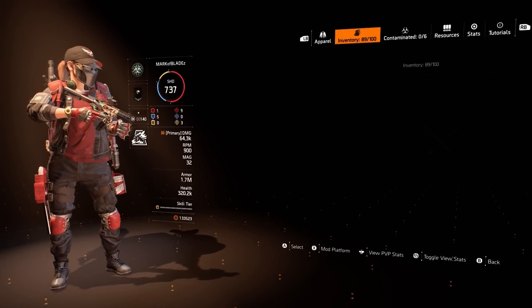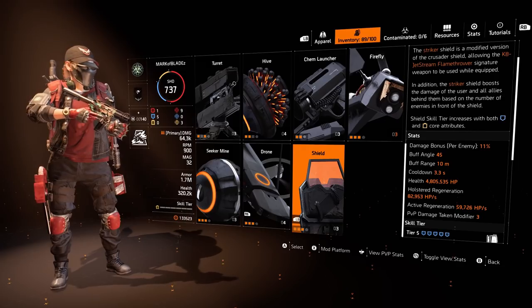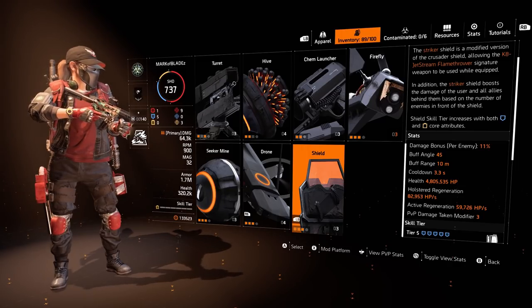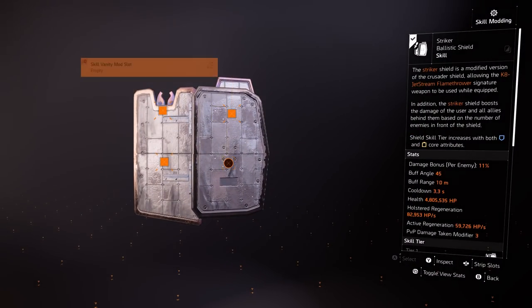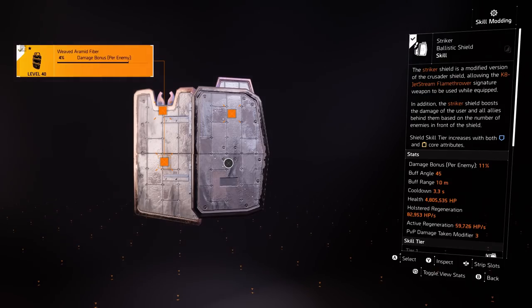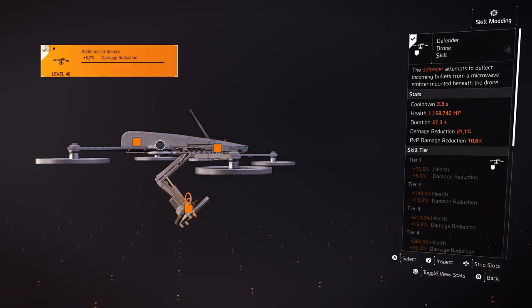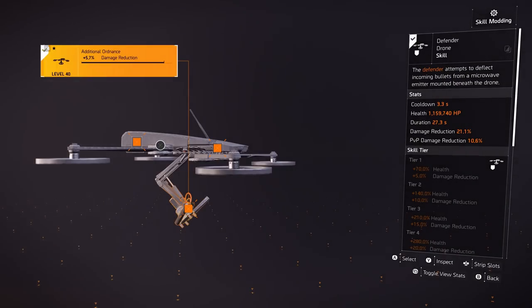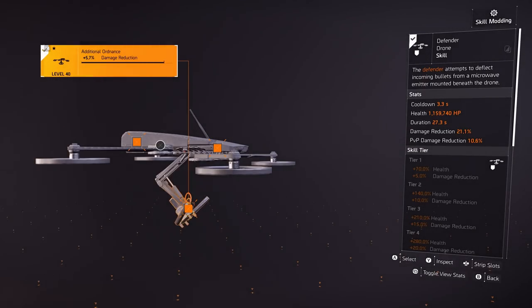Moving on to our skills, starting off with the Striker Shield. We have 4.8 million health on the shield, which is not too bad — you have to get through that before you even get to the player. You'll have 1.7 million armor plus Adrenaline Rush, so probably around 2 million armor plus this shield, and then the Defender Drone on top making you even more tanky. The shield mods are all shield health and we have a 4% damage bonus. For the Defender Drone mods: 7.2% deflection duration, 9.2% health, and 5.7% damage reduction. It's up for 27 seconds — usually it would be 19 to 20 seconds. Those duration mods actually make the drone last longer, which is a great contribution to the build.